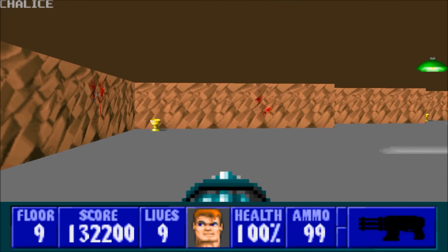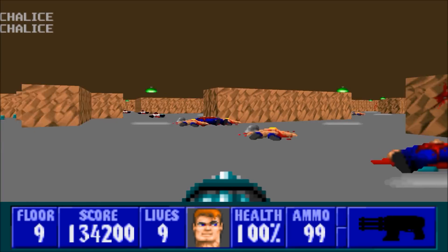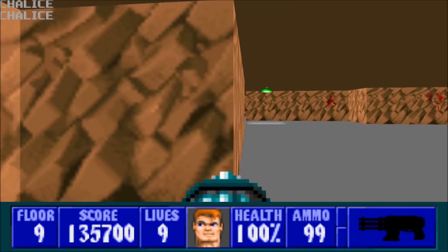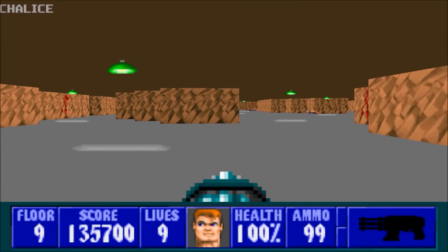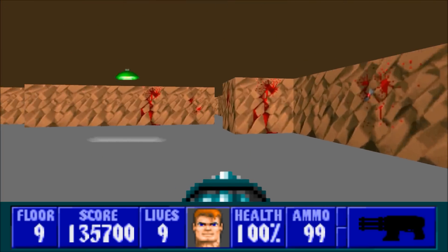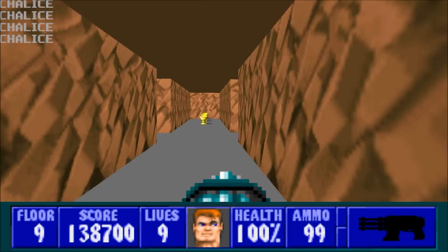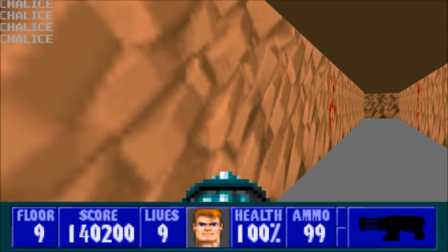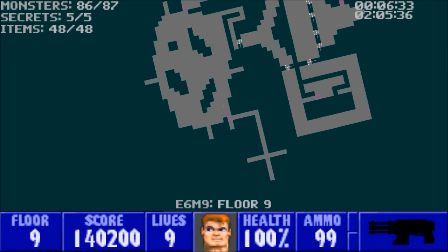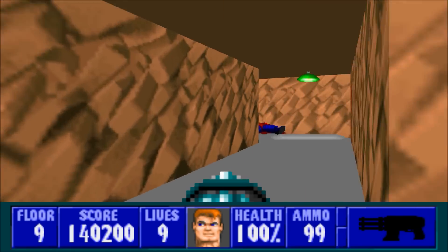I believe there are eight or nine chalices in this last room here, and I wasn't even keeping count, so now we're just going to have to go around and thoroughly explore. That should be everything here. The final secret of the game contains the last set of treasures — nine chalices, so get them all. Alright, that's everything. Just one enemy to take care of, and that would be the general.